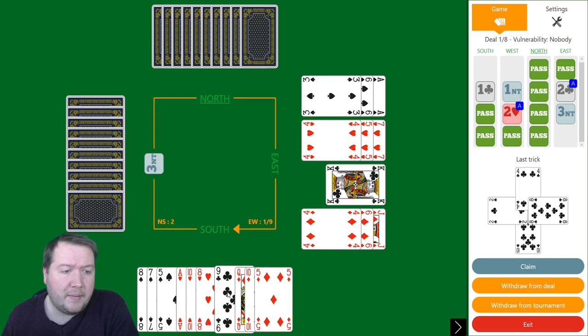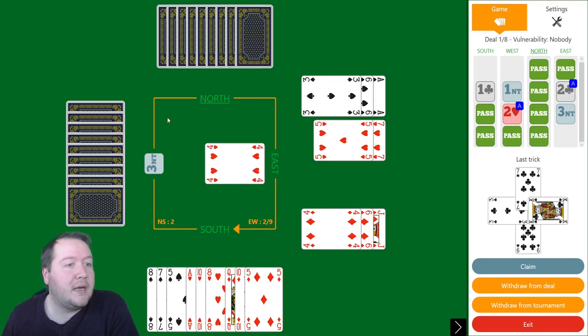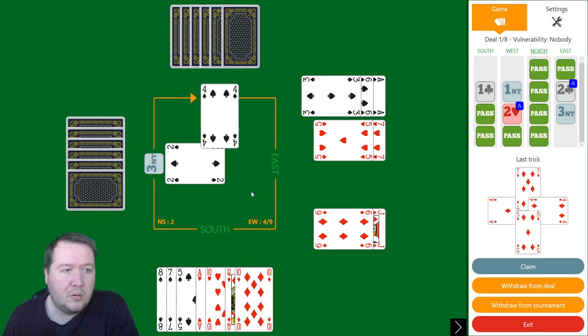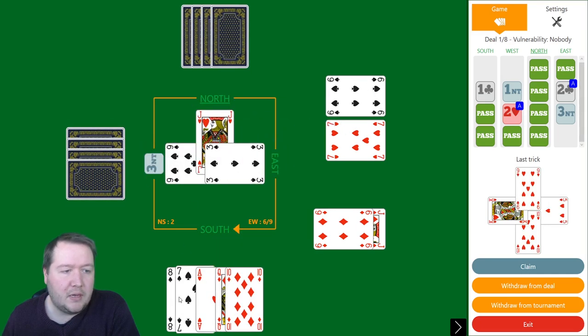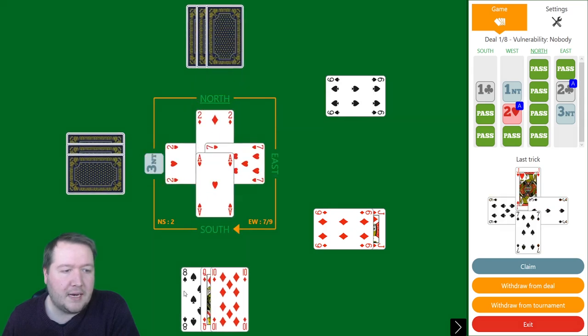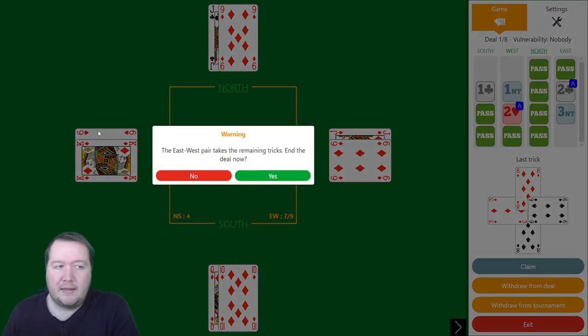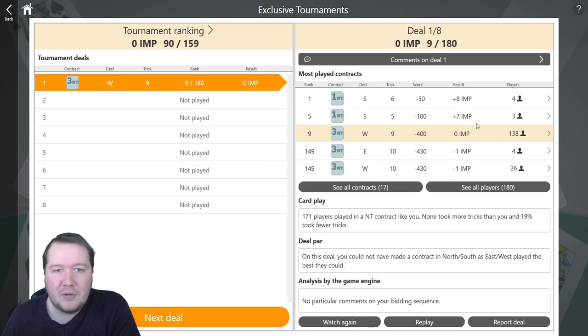That held. I might be able to build my partner's fourth club here. My partner's got Jack-fourth in clubs — there's no way they would duck that second club if they had Ace-Jack fourth. We'll duck a heart here; my partner's got two Jacks and I don't think they can have any points in diamonds. We haven't seen the top spade and I think my partner could have it. If I had played the ace of hearts, their heart winner becomes a thing. It was a weird spot where if I had a chance to unblock my ace of hearts it could be useful, but I couldn't quite manage it.